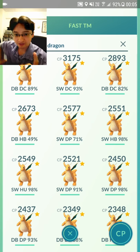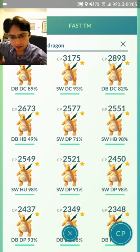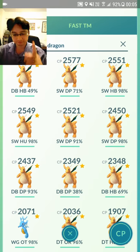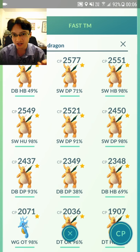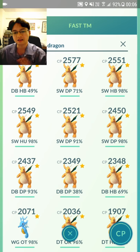This is the Dragonite I wanted to show you guys. Above the Kingdra — Dragon Breath, Dragon Pulse, 93% IV. I wanted to use the Charge TM to try and get Outrage. Dragon Breath Outrage is the best moveset. Dragon Tail Outrage is still better by DPS, but Dragon Breath is a lot quicker — you can dodge a lot better. It's the optimum, it's the best moveset. That's the one you want: Dragon Breath Outrage.